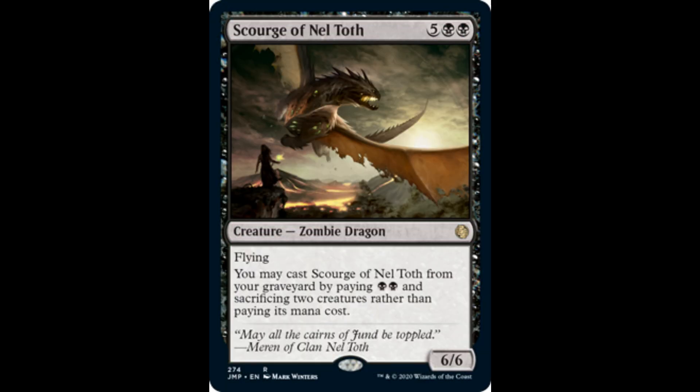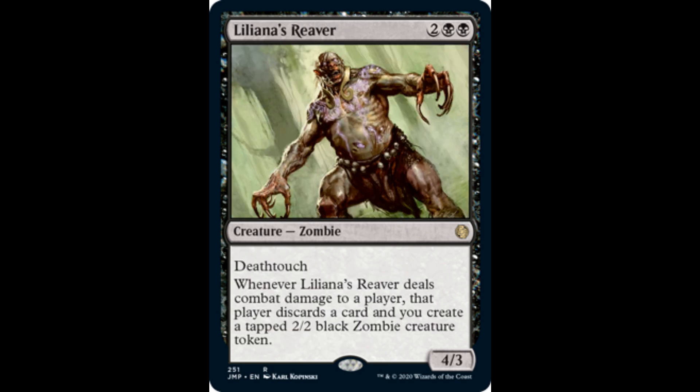Scourge of Neltoth: 5 and 2 black, it's a 6/6 Zombie Dragon with flying. You may cast it from your graveyard by paying 2 black and sacrificing 2 creatures rather than paying its mana cost. Liliana's River: 2 and 2 black, it's a 4/3 with Deathtouch. Whenever it deals combat damage to a player, that player discards a card and you create a tapped 2/2 black zombie creature token.